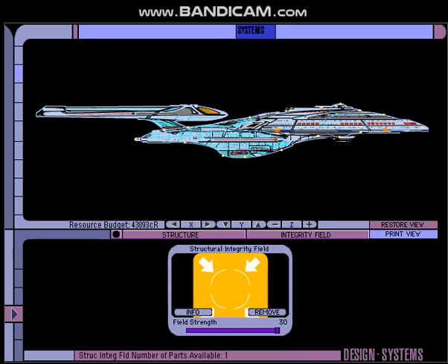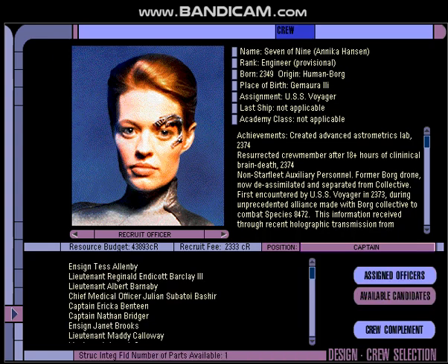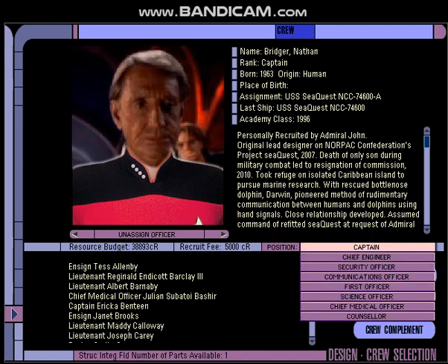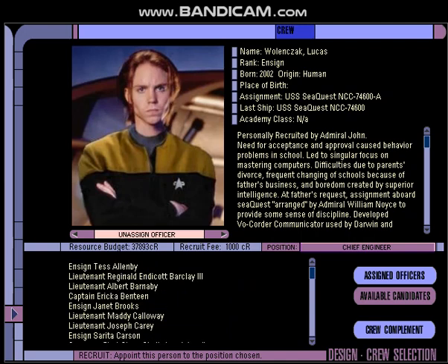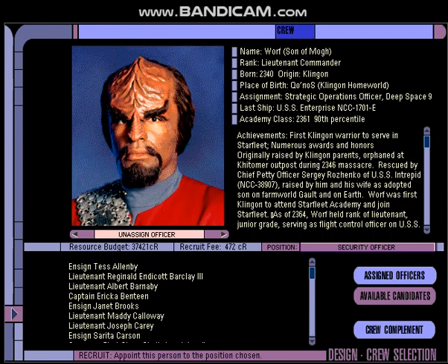Our systems look good. Let's move over to pick the senior staff. Since last time I have added some more candidates in addition to the ones that come with the game. I'll get Captain Bridger as the captain of our ship — Captain assigned. For Chief Engineer, we'll send Lucas Wallencheck — Chief Engineer assigned. For Security Officer, I'll go with Worf — Security Officer assigned.